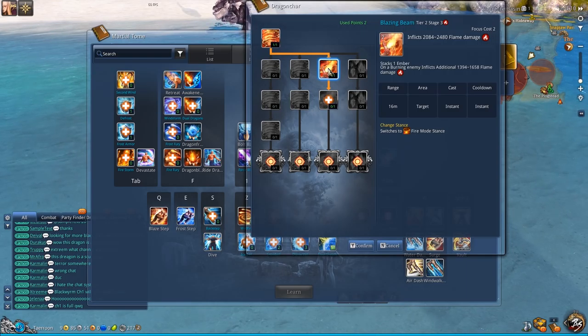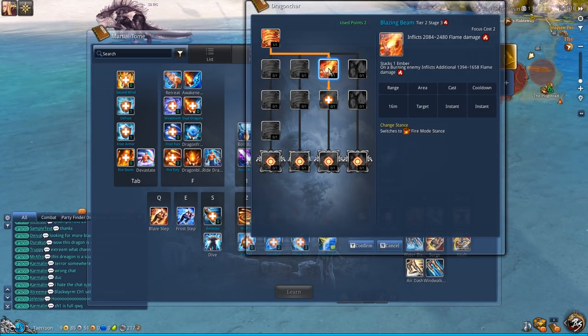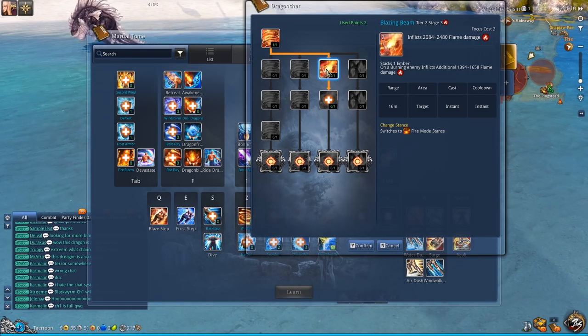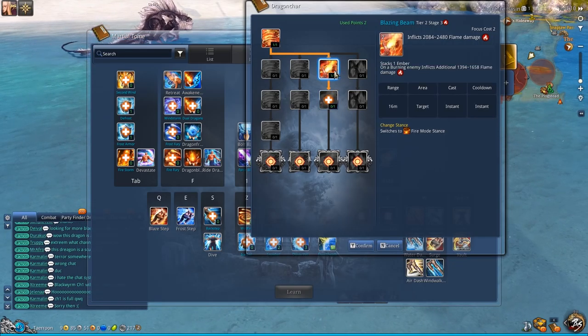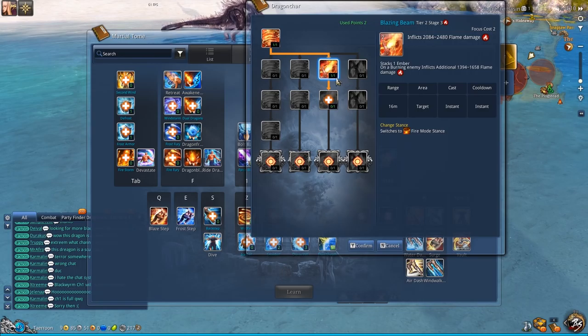But it has a focus cost so you can't really spam it. This is the basis of the burn build, but because you don't have burn on the 1 key — you only have burn on X, and Z only increases burn duration — you don't get the 3rd point. But because it's additional damage, you don't mind having it on 2, because more damage is more damage.